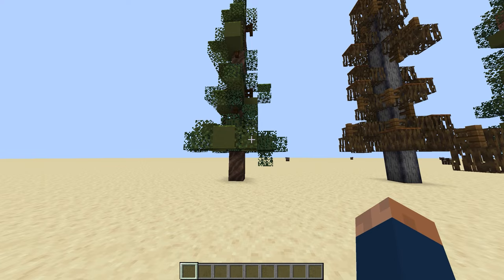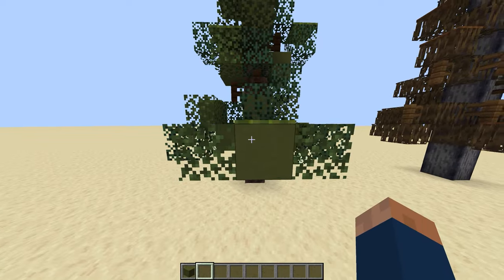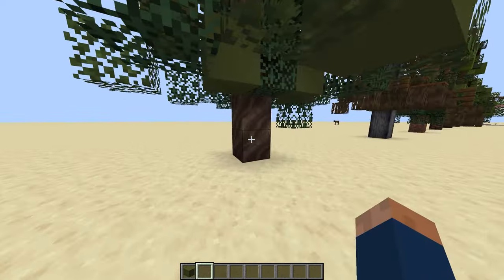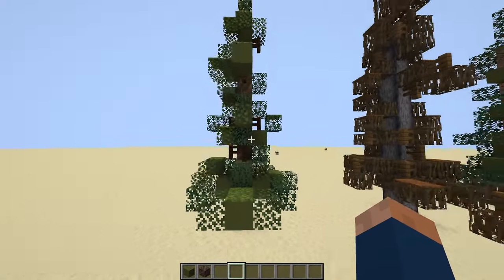What's special about these trees is they use untraditional blocks to build them. For example, this tree has some green terracotta, and the wood is soul soil. This still looks like a nice tree.